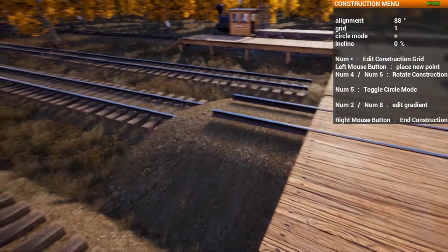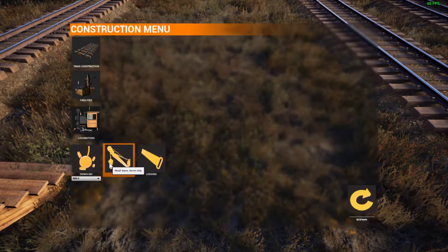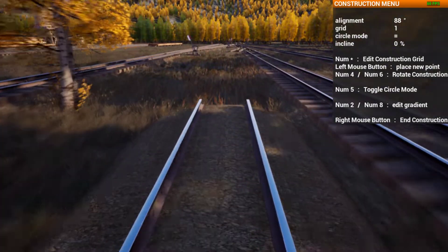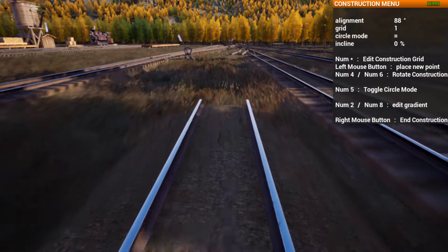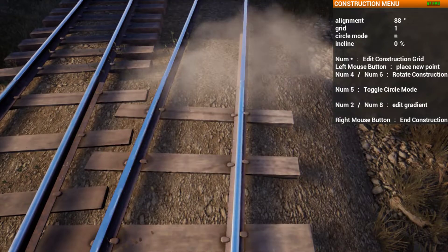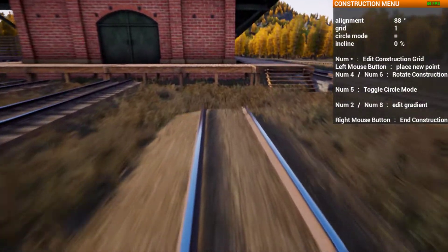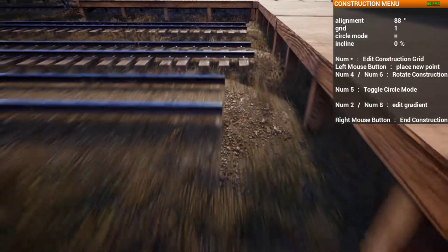I now have a three-track yard. I need to get it to go up closer to the platform like the other two tracks. What I really should have done was gone back there and put three 90-degree crossings and used them to line up the station by the tracks.